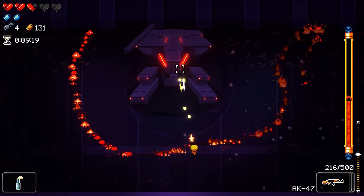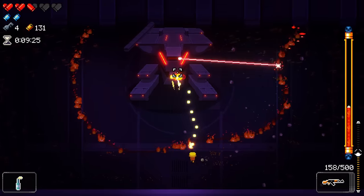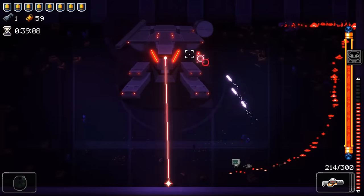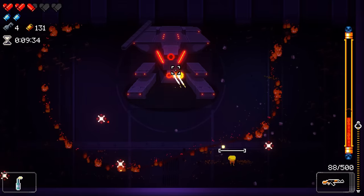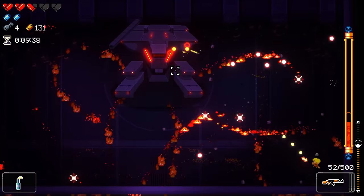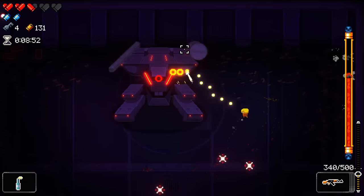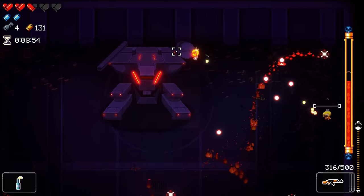There are two different laser beam attacks. One is a single laser that sweeps across the arena and will hurt on contact — just dodge through it. The second is a four-laser attack that lights the ground on fire and shoots bullets at you. These lasers do not hurt you on contact; the only damage you can take is from bullets or from the fire.